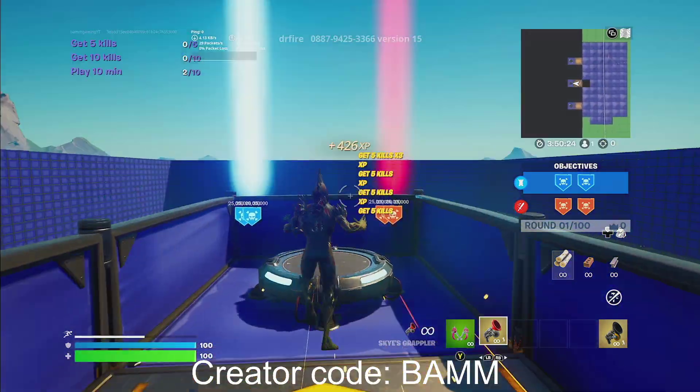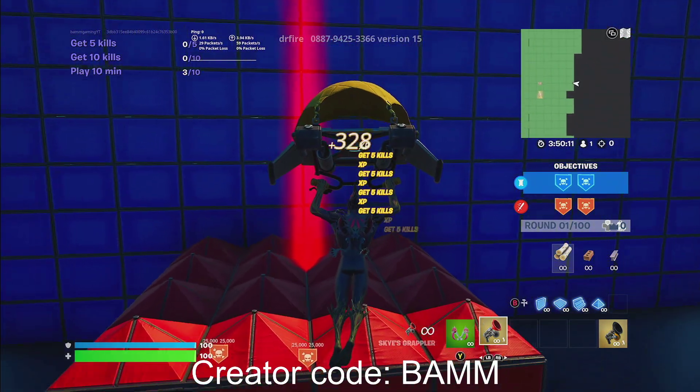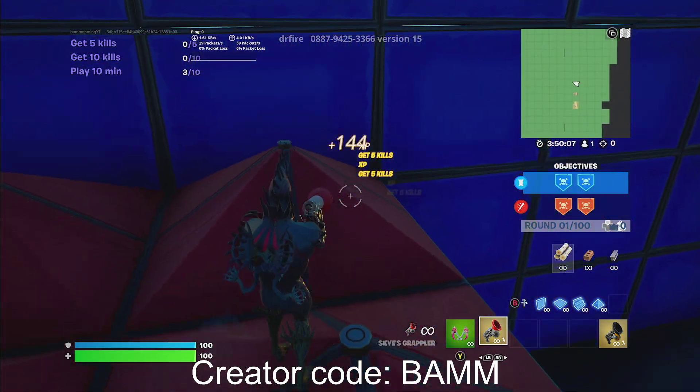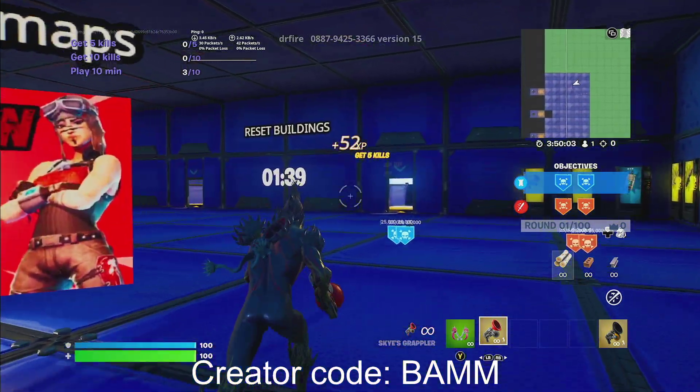Now you guys want to head straight back into the map. And this time, instead of going to the green side, we're going to go to the red side. Just glide straight over to the red side and right over here, just land in the middle. You guys are going to go right over here, you're going to see this back corner, and you're going to see secret XP. You want to go ahead and hit that.